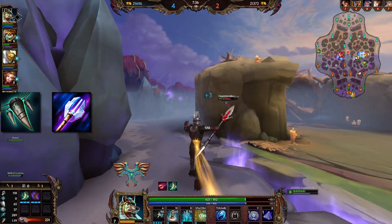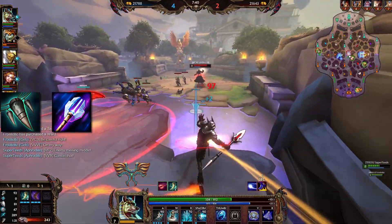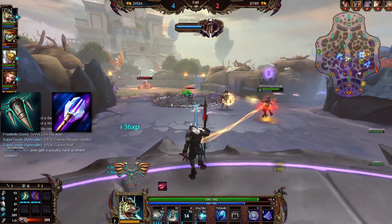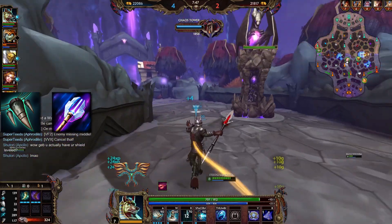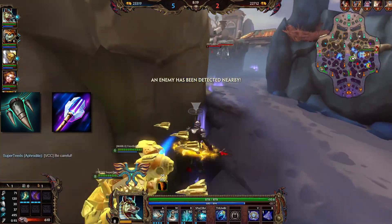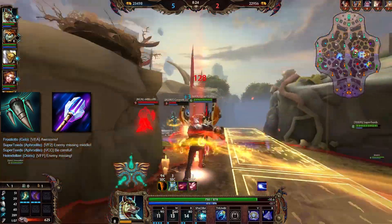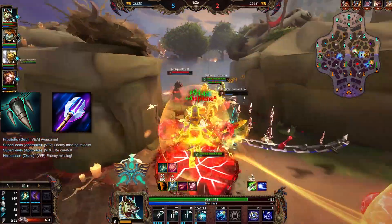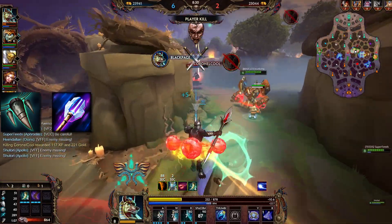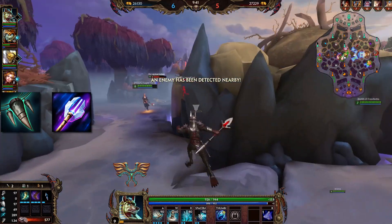You get 15% magical lifesteal and trade for 50 flat power. That trade can be worth it depending on how well your character works with power and how good their scaling is versus how much use that character can make of lifesteal. Factoring in the passive, the item actually has more than 15% lifesteal, because the magical lifesteal is increased by another 50%. It's worth noting that the lifesteal is only increased when it comes to items — your internal lifesteal that your character may have is not affected by the passive.